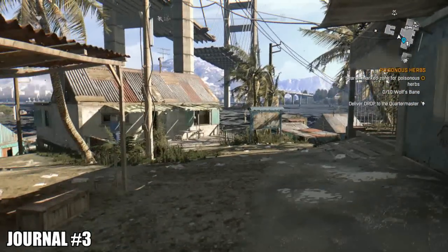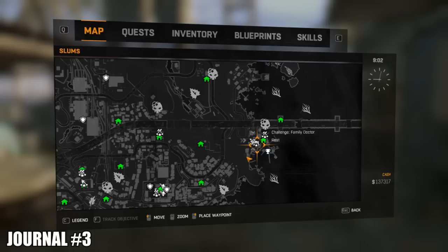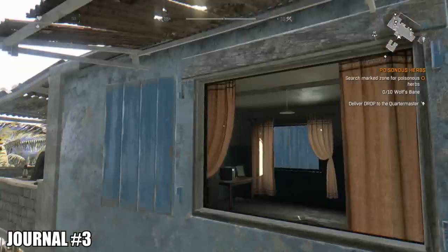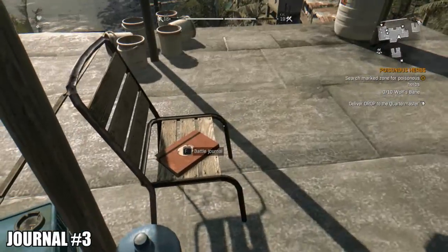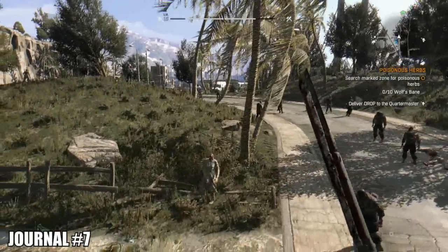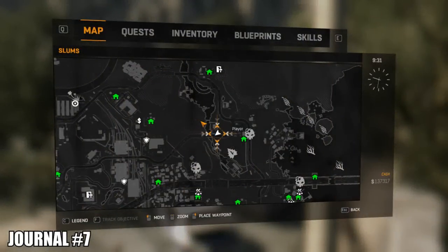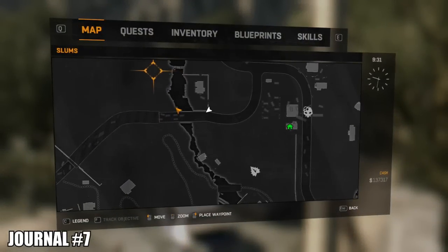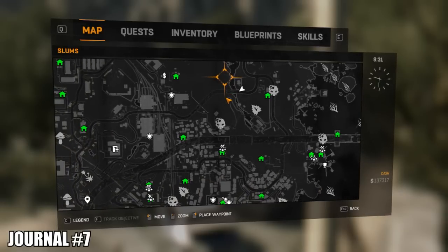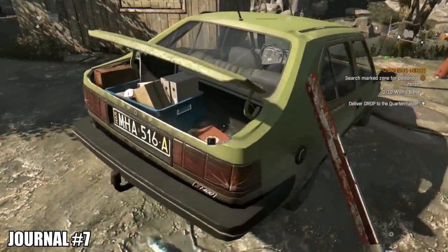Head back to the fishing shantytown and the next journal is on top of the roof where we collected the note in the bookcase earlier — the journal is on that chair overlooking the scenery. Head northwest to the countryside and there's a random compound in the middle of nowhere — identifiable by the curvy roads on the map. The battle journal is going to be inside the boot — or trunk — of a wrecked green car.